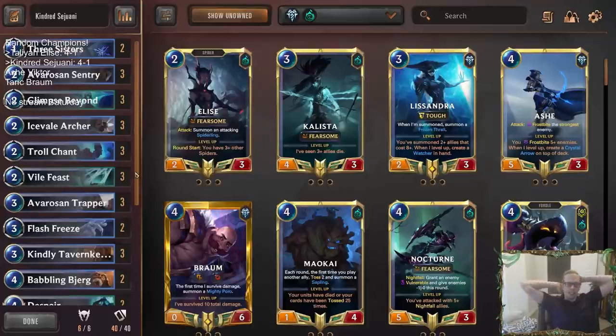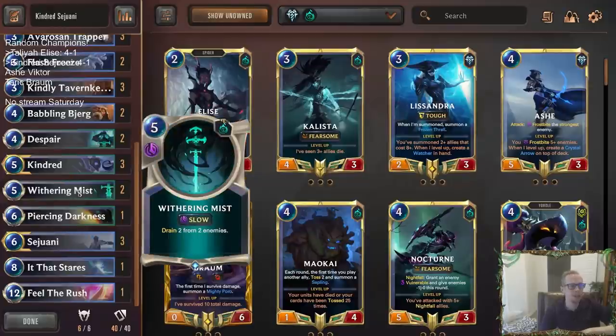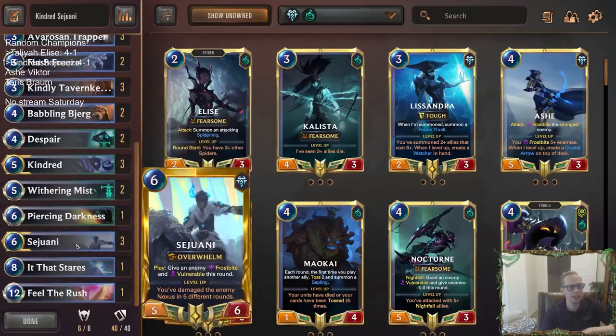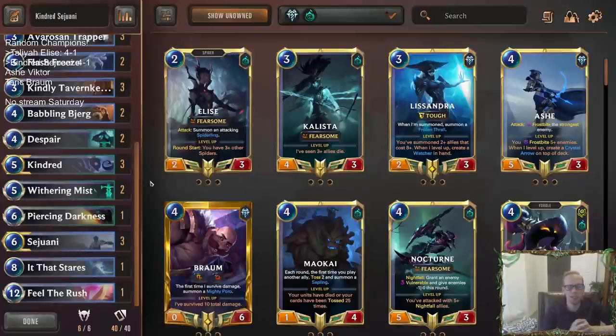4-1 overall. We lost to an aggro deck that I think is probably a good matchup when you're playing multiple Withering Mist, Piercing Darkness, triple Tavern Keeper, Vile Feast — if you just draw those cards. But we didn't. And then we beat a control deck that I think is going to be a tough matchup because they can just outgrind us and our threats aren't that aggressive. But we had a good hand, drew Feel the Rush, and they didn't have an answer.